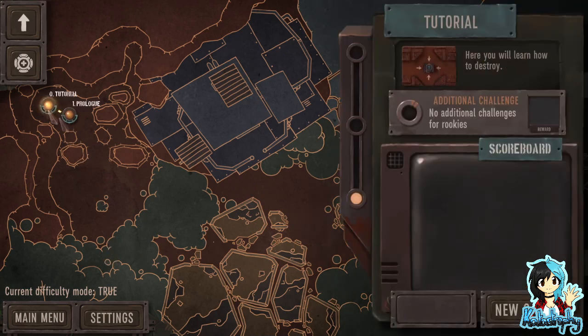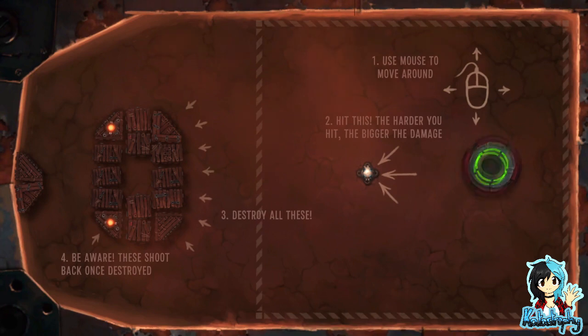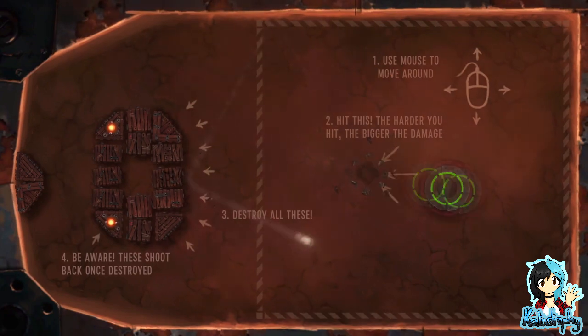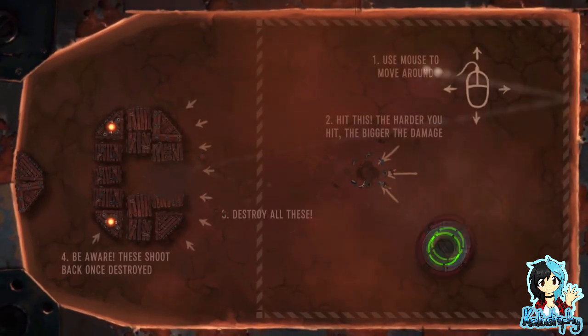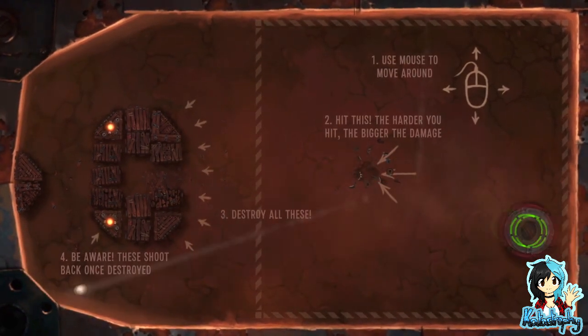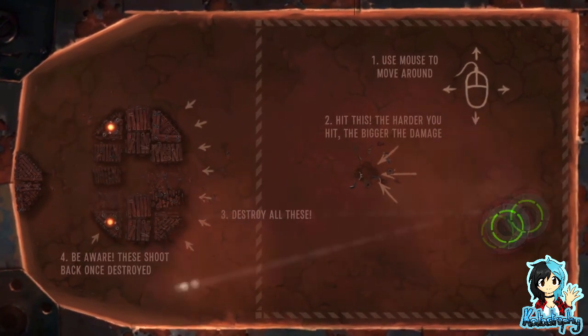Tutorial — no additional challenges for rookies, why thank you kind sir. Use mouse to move around. Hit it — the harder you hit, the bigger the damage. This is like — oh what's that block game I like? Someone give me the name in comments please. Beware: these shoot back once destroyed, okay.